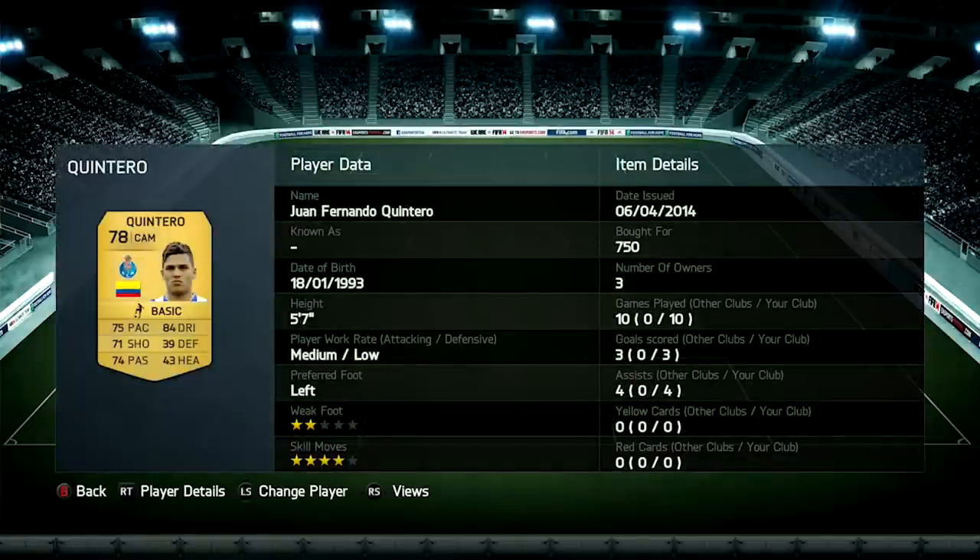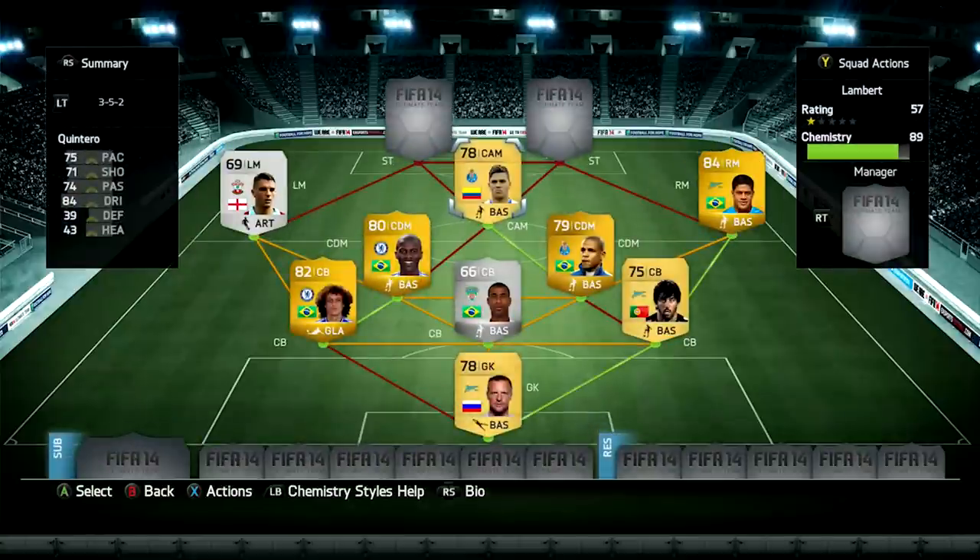In the CAM position we've got Juan Quintero — not Carlos. He's got 75 pace, 71 shooting, and 84 dribbling. He's quite a small CAM but that's perfect for the position. He got me three goals and four assists in 10 games, and I paid just above discard value. He's got a four-star weak foot, he's quite a good shooter, and he's really quick too.